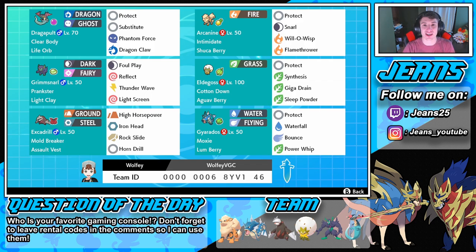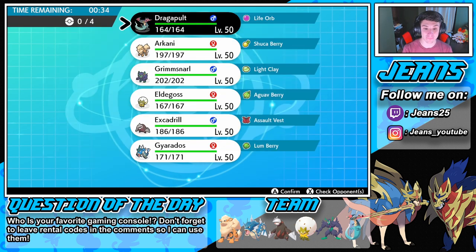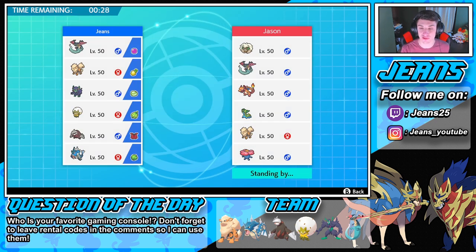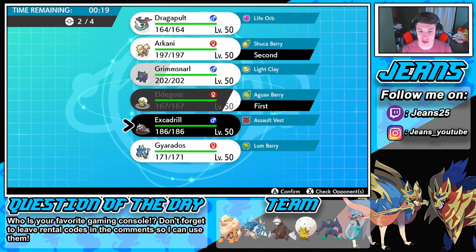Without further ado let's get rocking with this top champion's team! Hopping in with this champion's team right here. This guy is rocking one of the meta teams - a Vileplume sleep team. I can totally see him leading that Incineroar into that Vileplume, maybe trying to put me to sleep. Do I go Eldegoss here? Do I go Eldegoss into the Arcanine? I think I might do that. I'm definitely gonna lead Eldegoss. I'd rather lead the Arcanine actually - I am going to lead that Arcanine.